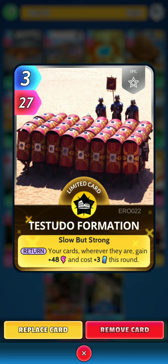Then we have Tetsudo Formation. On the return, your cards, wherever they are, gain 48 power and cost plus 3 energy this round.